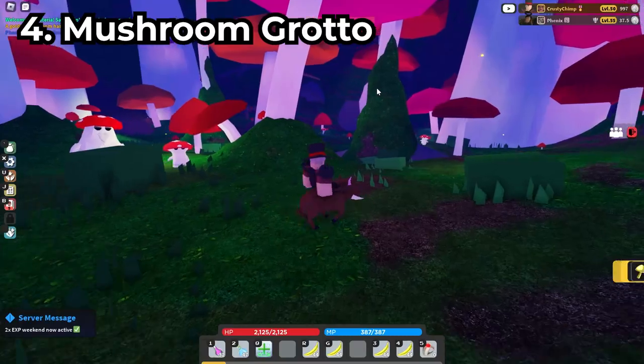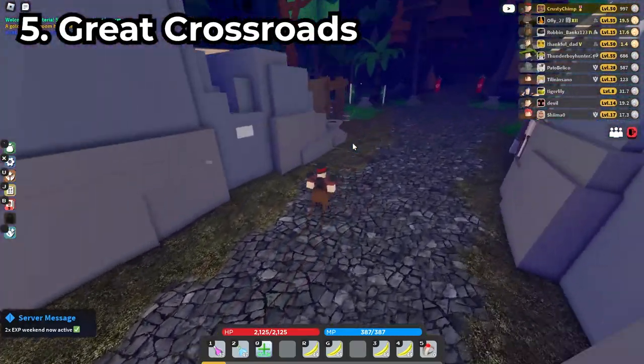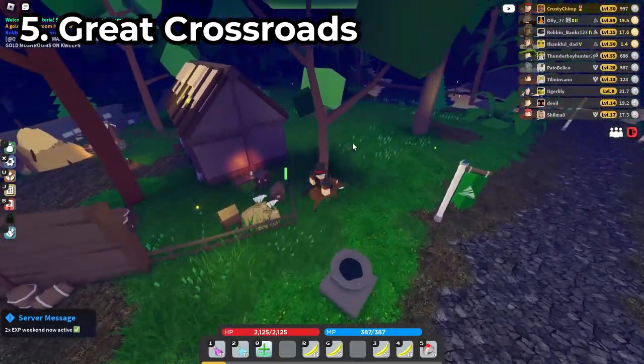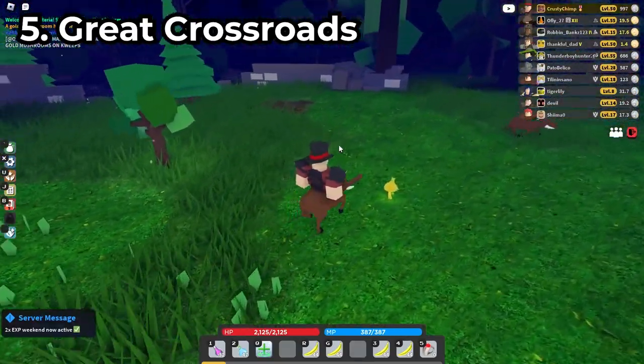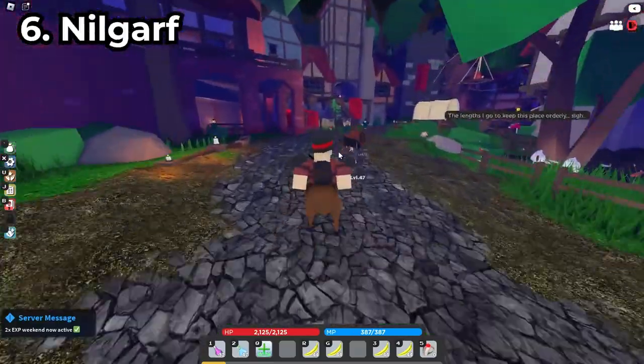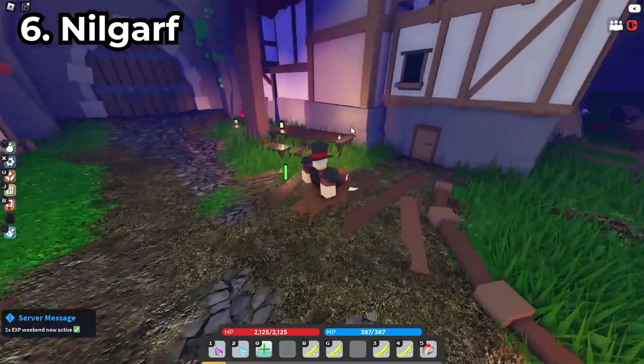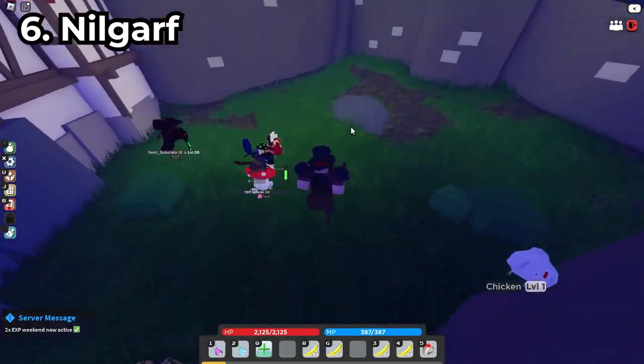The one in Great Crossroads can be found near the Crossroad Inn. Just make your way behind this house right over here, and there it is. The one in Nilgarth can be found near the chicken area, kind of behind it, but yeah, right over here.